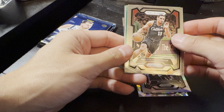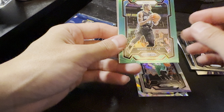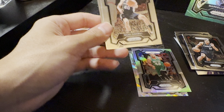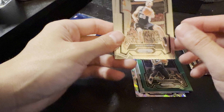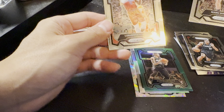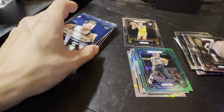Got a green here — a Brogdon. We got Markelle Fultz as the green, not a rookie. Ginobili classic, and then Dort. Okay, not too good. So far I guess Hero is an okay card but still nothing crazy.